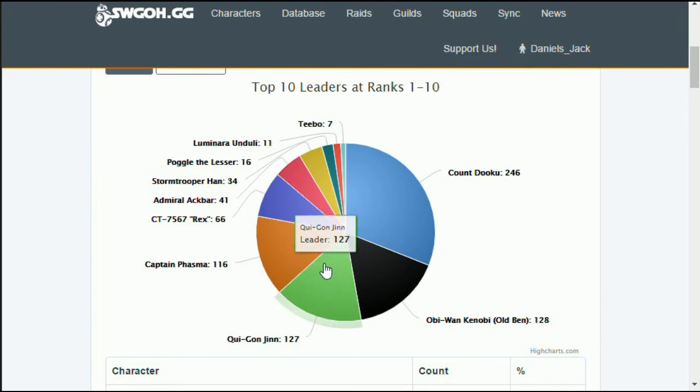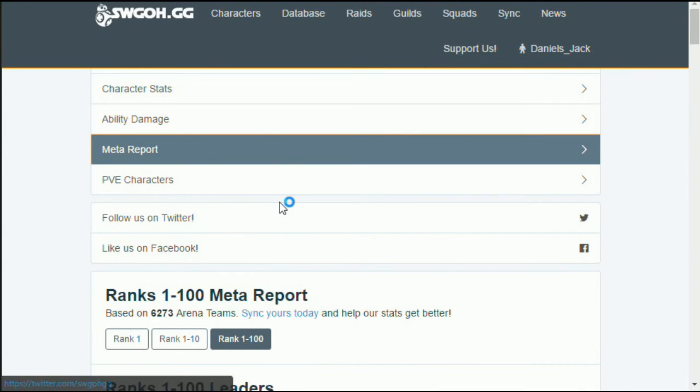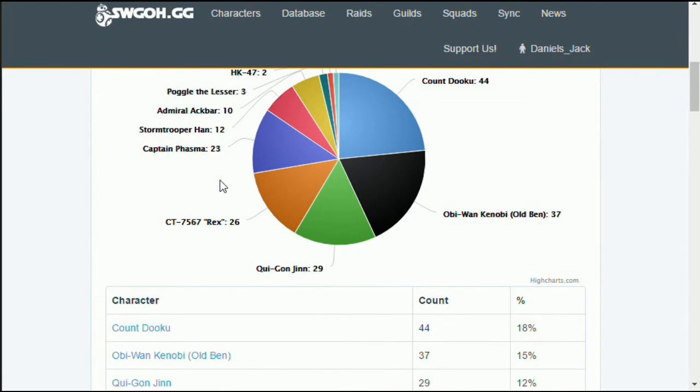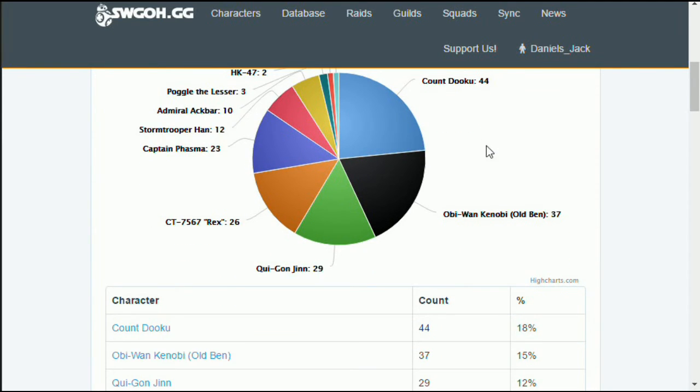About 50% of teams use Count Dooku and 8% use Obi-Wan. Obi-Wan is currently behind because he was only a chromium character for a long time. Only the last few weeks he is available in the Cantina nodes, so now he is farmable and more and more users are leveling and gearing him up. But there are still many who use Dooku. Of course there are also the Jedi teams, which are kind of a counter, and also Phasma. Those two characters — Count Dooku and Obi-Wan — take 50% or more of all leaders.